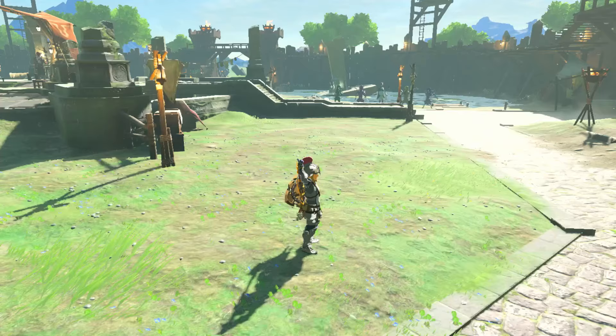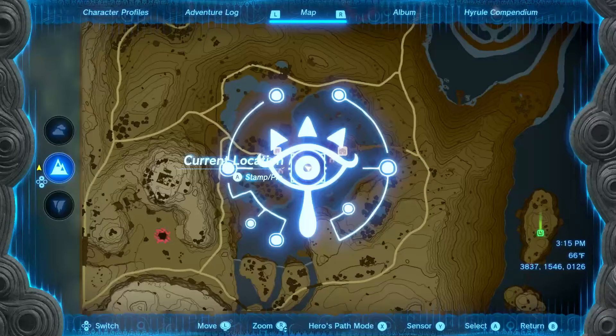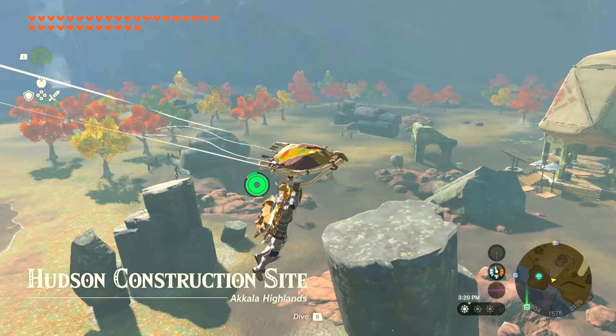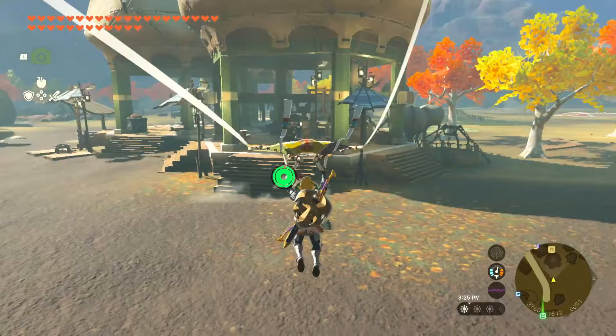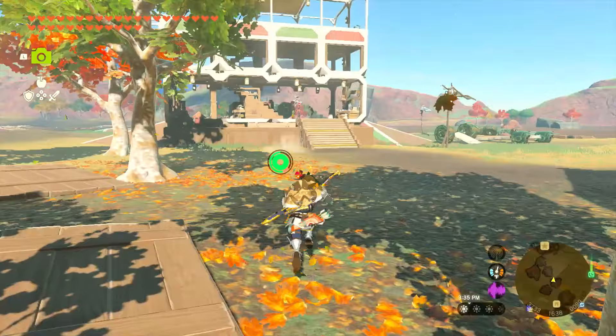We'll head to Tarry Town and see what we can do. Instead of that part of town, we need to head over this way. I'm trying to make sure I get all those activated as I go by them. You might also notice that I switched over to the Korok Mask — I'm trying to get some more seeds. There's lots to do around here. One of these areas should have somebody to talk to for a quest. This area has filled out a lot more, which is pretty cool. Seems like there's something going on, lots of people hanging out.